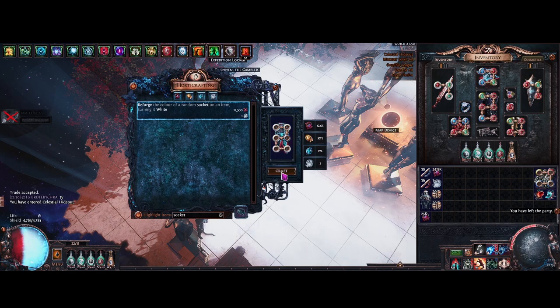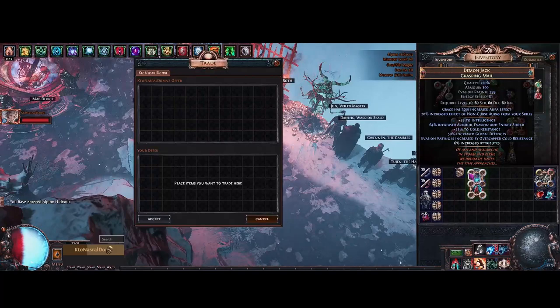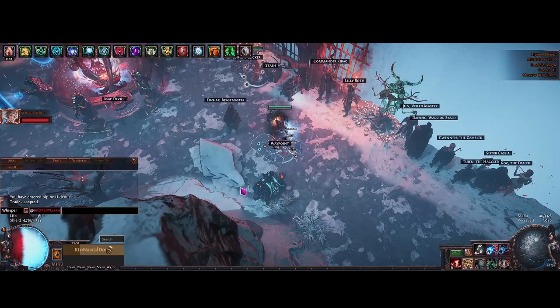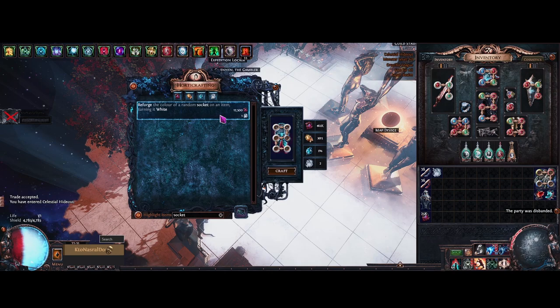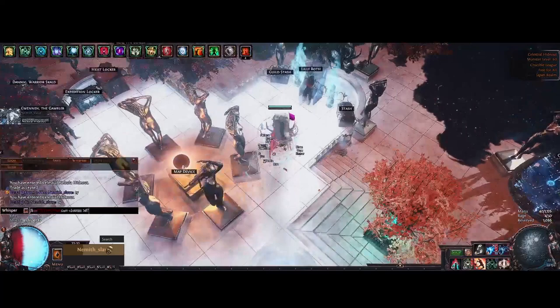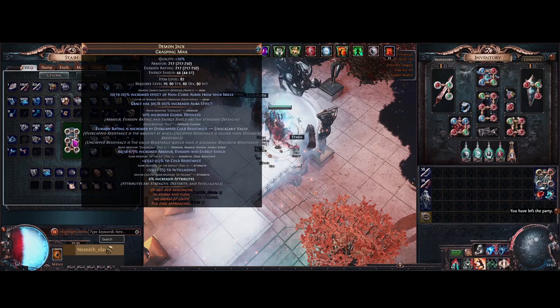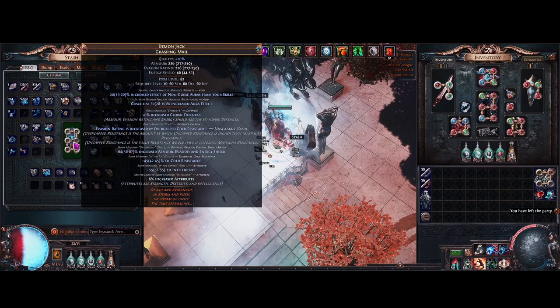Here is my second mistake. I wanted to get the white sockets first before the tempering orb, but little did I know that using a tempering orb would reset the sockets. I didn't know about this and should have looked it up. I ended up spending around 70 divines to get a full six white sockets. Before doing the tempering orb, I also tried to get the base quality up with sacred orbs - didn't hit 100%, but the item was at zero base quality so I wanted to bump it up a bit.